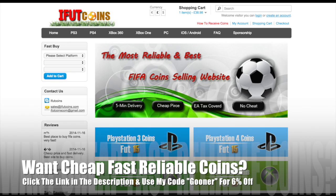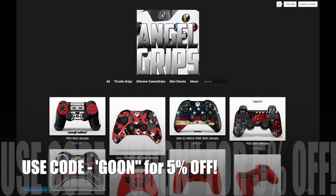If you're searching for Ultimate Team coins, head over to ifootcoins.com, hit up the link in the description below and use my discount code GUNA for 6% off. Want the best controller customizations around? Then head over to AngelGrips, use my code GUNA, it will get you 5% off.